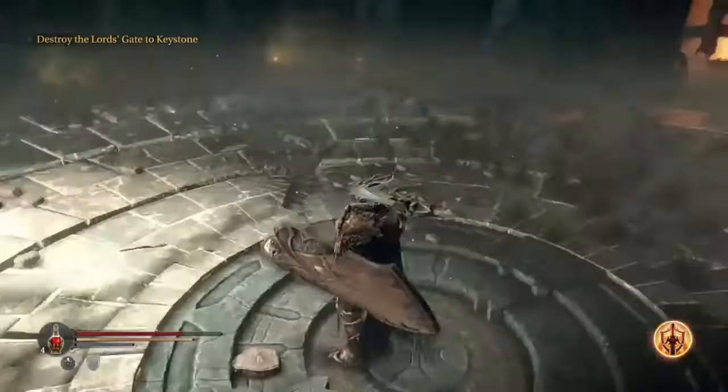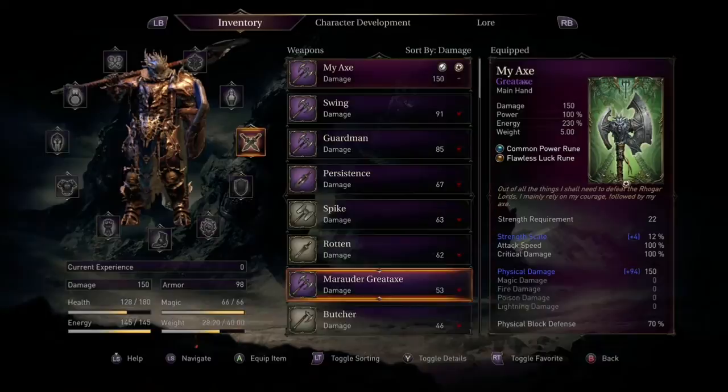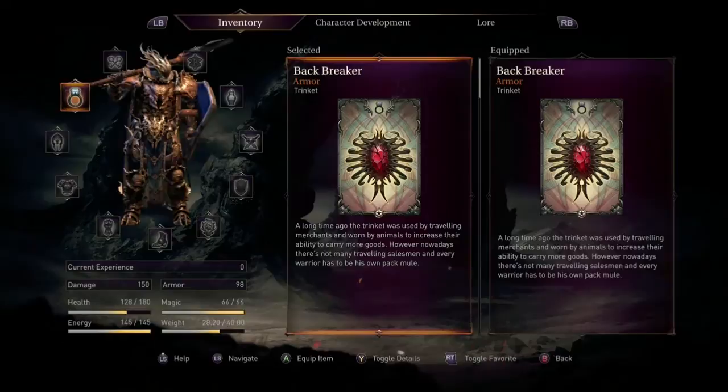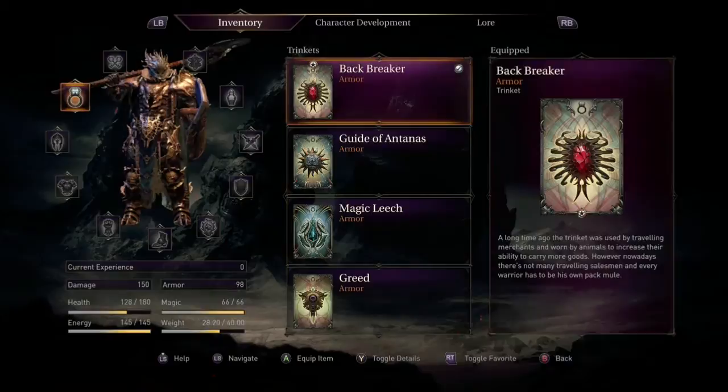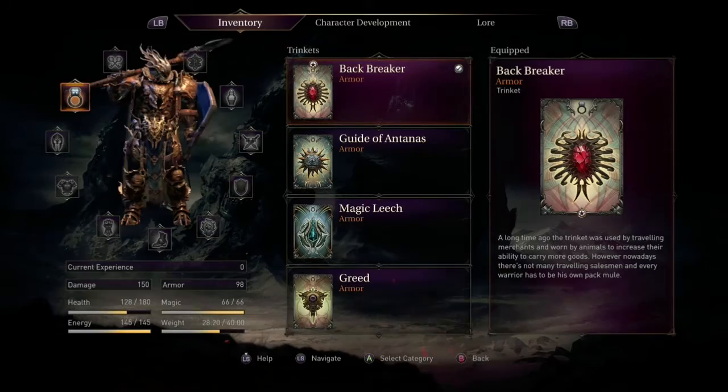After it says you have proven yourself and you complete three waves, you can step in the middle and a golden chest will appear. What's in the chest is a ring — it gives you an attribute point, which is just an XP point, and a spell point. That is also the axe I got earlier from a drop. This ring is amazing; it'll make it where you can carry maybe 10 to 15 more pounds of armor — I think it was actually 8 pounds or something. But yeah, it gives you attribute points to level up.